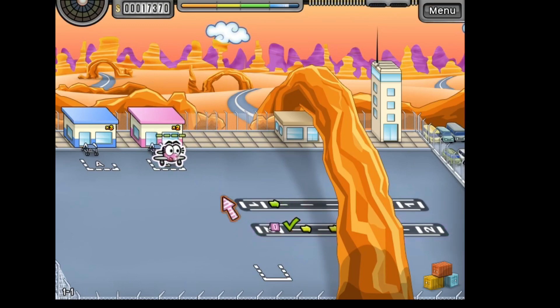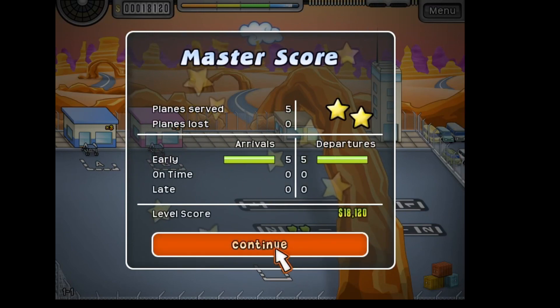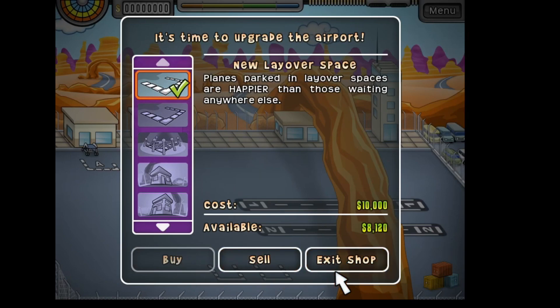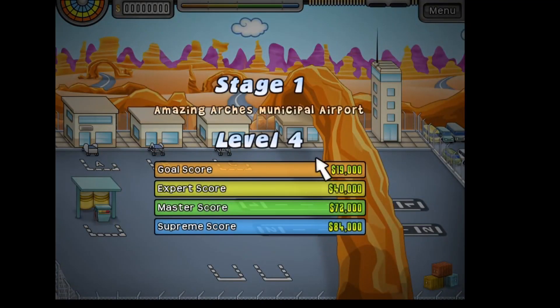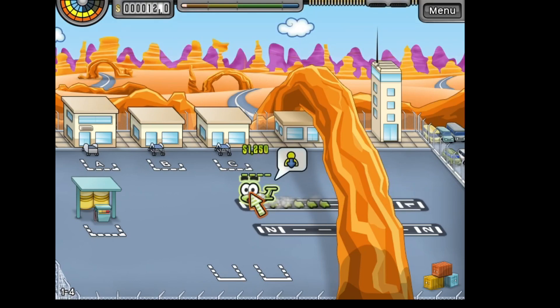The beginning levels of each stage don't have the repair shop, the refueling, or the cargo. As you advance through the different stages, that's when you'll run into those additional steps. With each level you earn money, and when you hit play you go to the shop. Right here I can spend $10,000 out of my $18,000 and get this layover space. I've skipped a couple of levels so you can see how I'm advancing. Now I have three gates, the first gate I've actually improved, and we do have a repair shop.